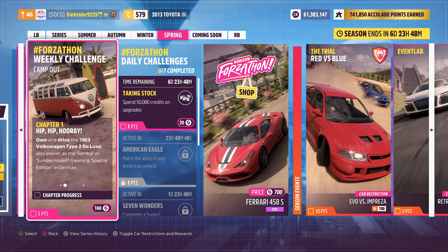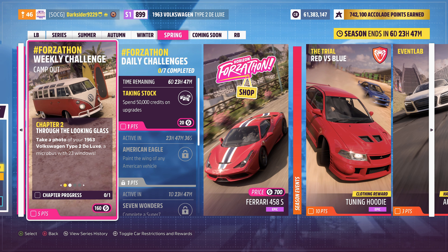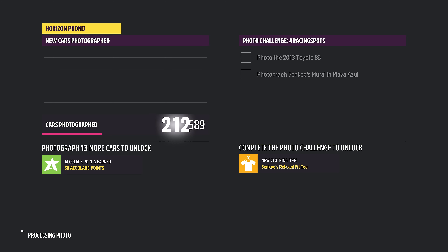Starting with this week's Forzathon, Camp Out, and its 80 Forzathon points besides the five seasonal ones. This week you'll have to drive the '63 Volkswagen Type 2 Deluxe, which is available in the auto show. For the second chapter you must take a picture of your little boss — quick and easy due to lack of creativity.